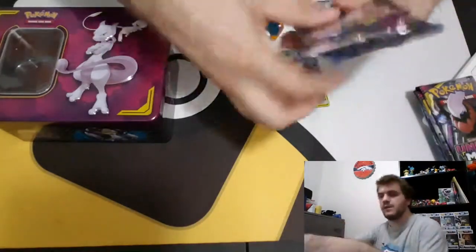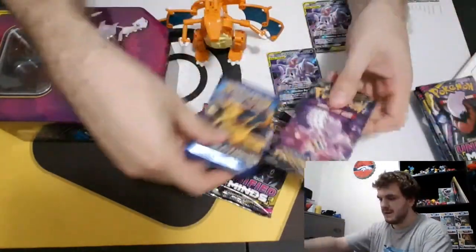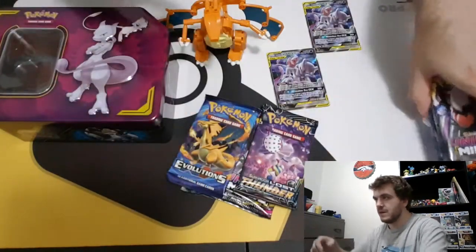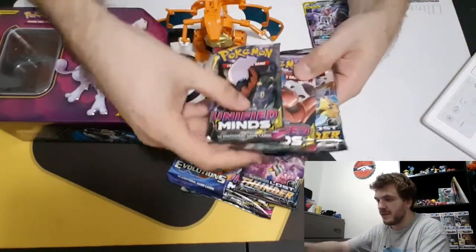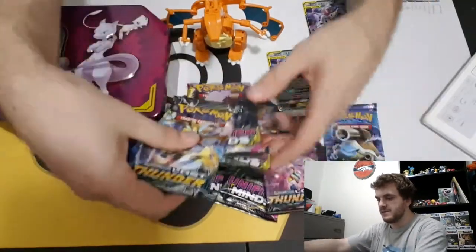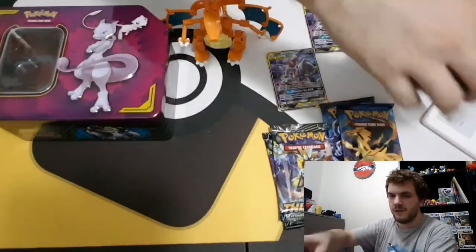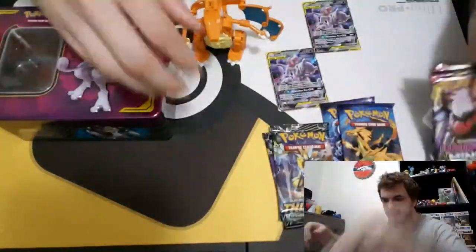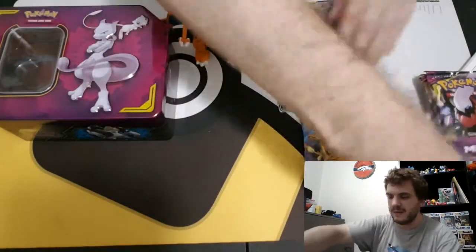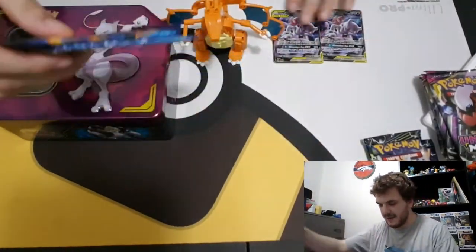The packs in these tins: we got two Unified Minds, one Evolutions, and one Lost Thunder from the first tin, and from the second we also have two Unified Minds, one Lost Thunder, and one Evolutions. Let's jump right into it — we'll leave the Unified Minds for the end and get the Lost Thunder out of the way first. Got some cat hair on the mat.